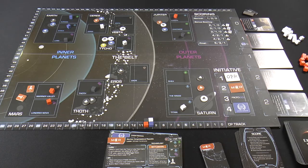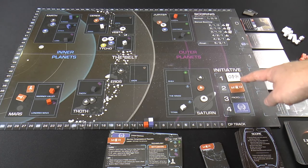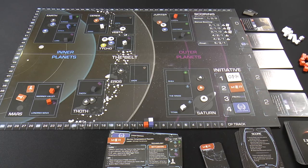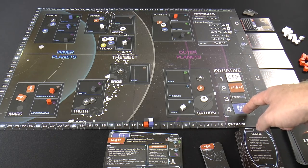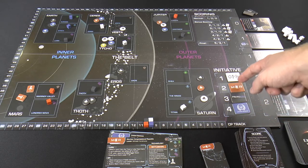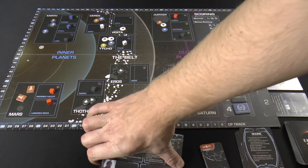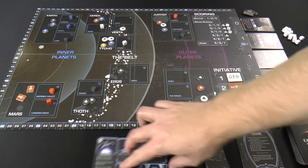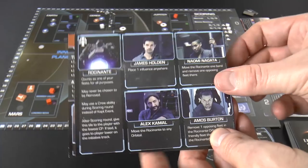Here's the board set up for four players with all four factions: OPA, Mars, Protogen, and the United Nations. There's an initiative track that determines turn order — United Nations is randomly going first, so they're last on the initiative track, and OPA is going last but has the advantage of being first in initiative. The player going last gets awarded the Rocinante card — the main ship from the show.